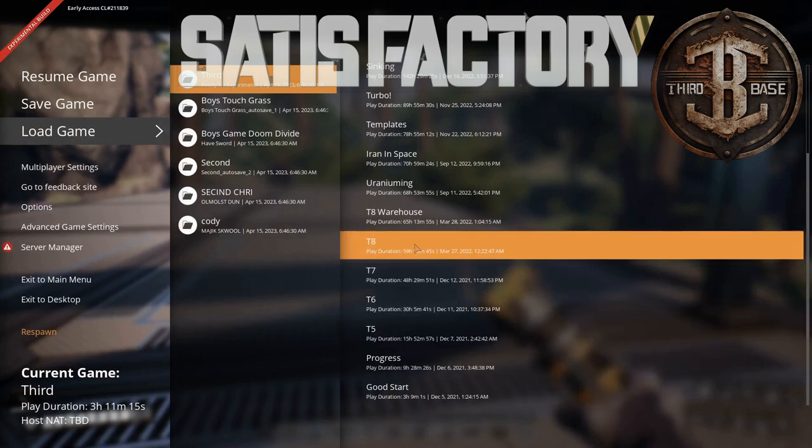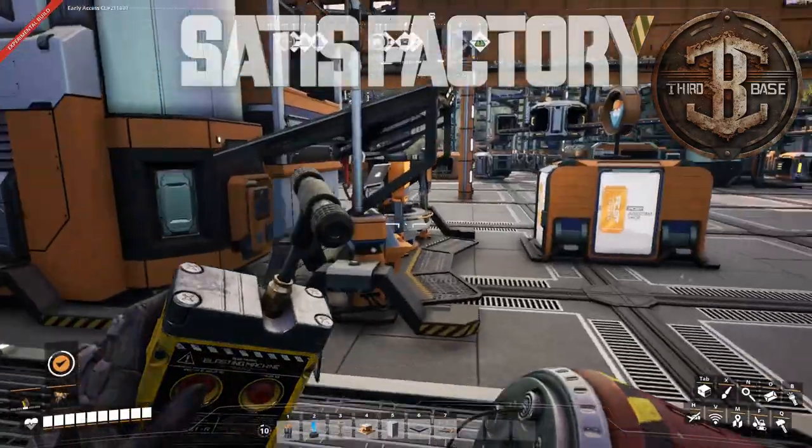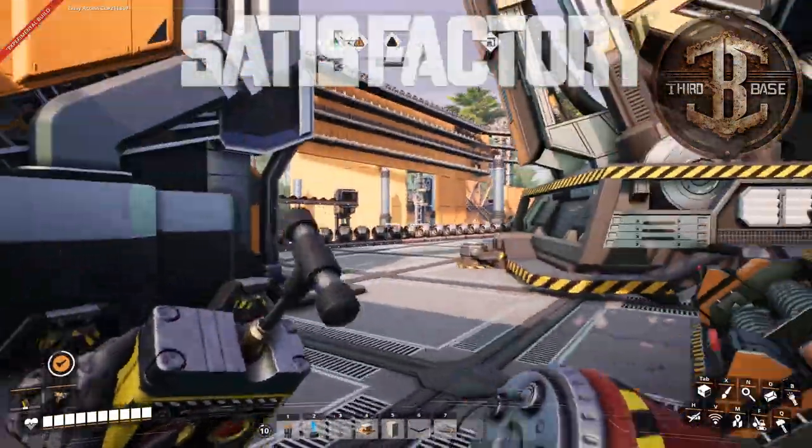Let's go forward a bit. Progress: tier five, tier seven, tier eight. Let's look at tier eight before the warehouse.